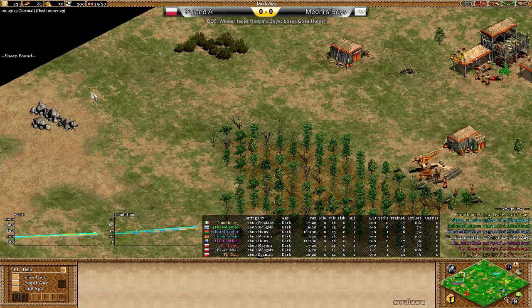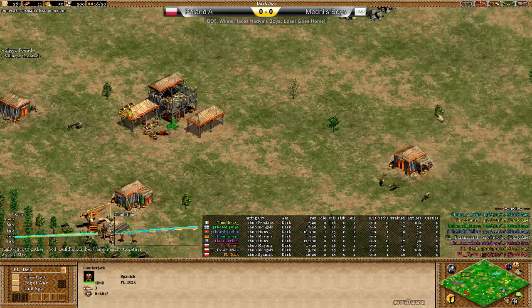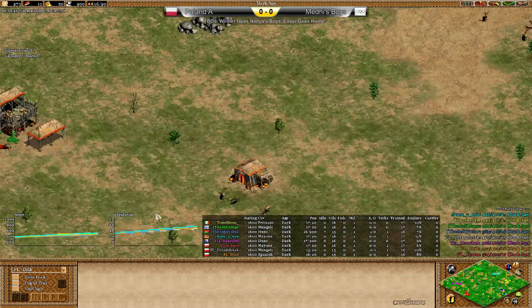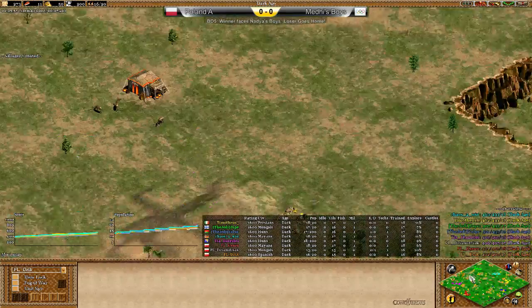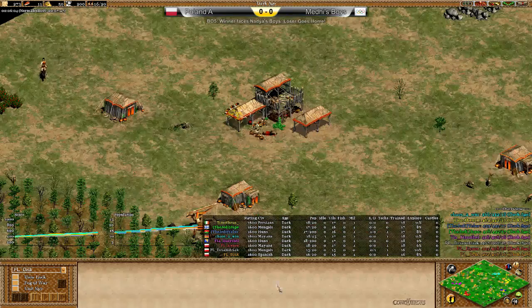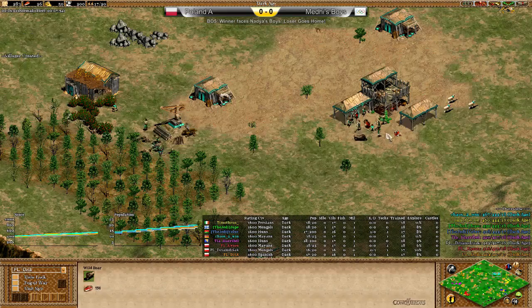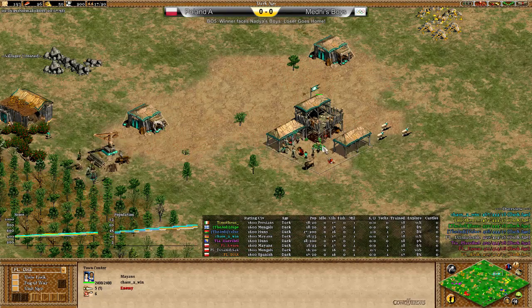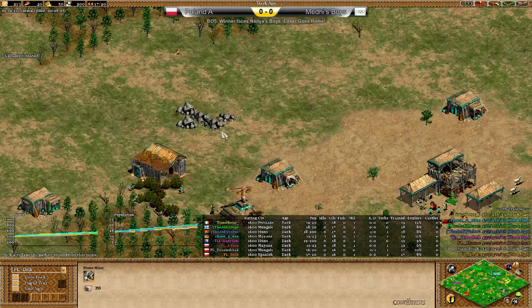Looks like D-Ziak will find the rest of his wood. Four in wood so far — that could be indicative of a Drush. We'll see as this goes on. And where's his gold? Side gold and a back gold — that's pretty nice. So not a bad map. We'll see what strategy he goes for. Let's go over to the pocket over here — Chaos2Win, Mayans. Usually see them going for a castle and plumed archers. Has a nice stone, shouldn't have any problems with that.